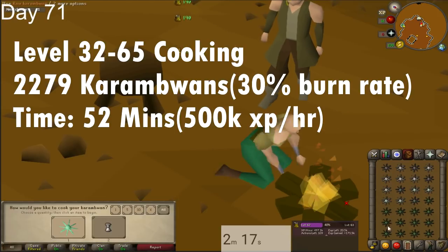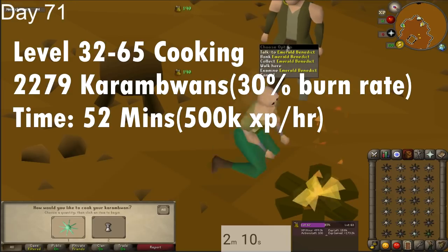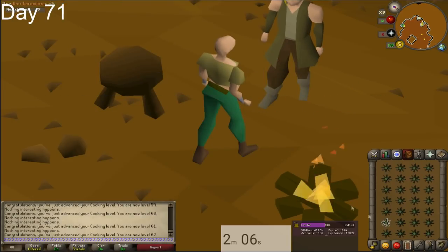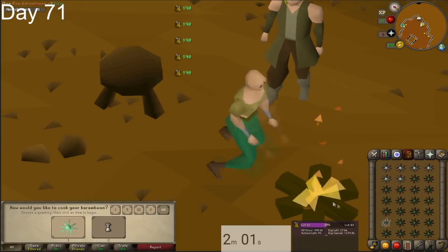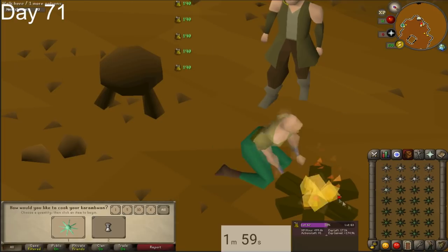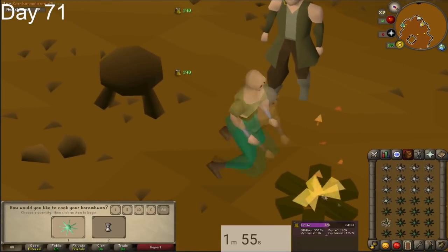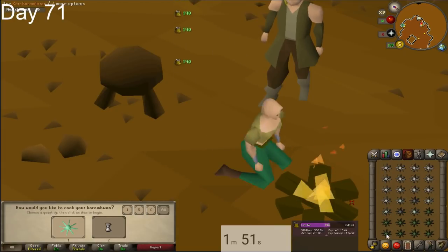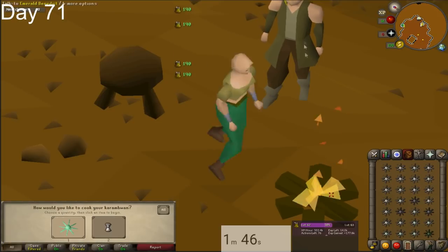From level 32 to 65 cooking, you're going to need to cook 2,279 karambwans and you should have about a 30% burn rate over those levels — that's what I had, and testing on my main it was around that too. You should end up burning about a thousand karambwans. If you are perfect at this, you should be able to get around 750k XP per hour. With a 30% burn rate like me, I was getting 500k XP per hour, so it took me about 52 minutes. At 750k XP per hour it would take more like 35 minutes.